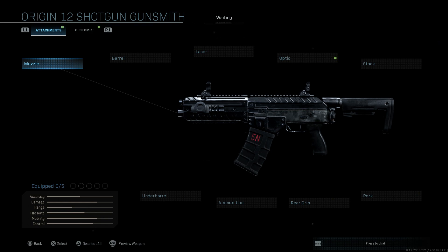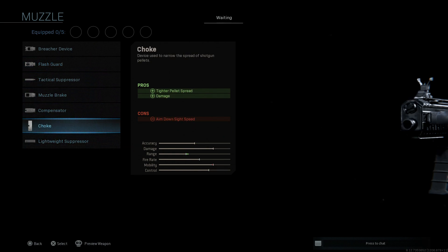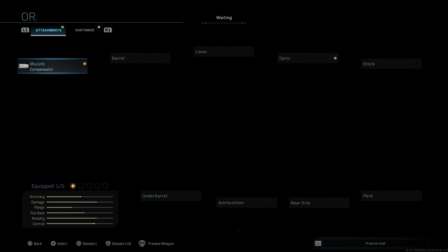Now the attachments that make this unique — we'll start with the muzzle. I'm going to go ahead and put a compensator on this just to help with recoil control. The cons are the aim down sights speed as well as aiming stability. But for how we're going to be using this, we're going to be popping off rounds pretty quick, so we want to control that recoil because it is going to kick pretty heavily.